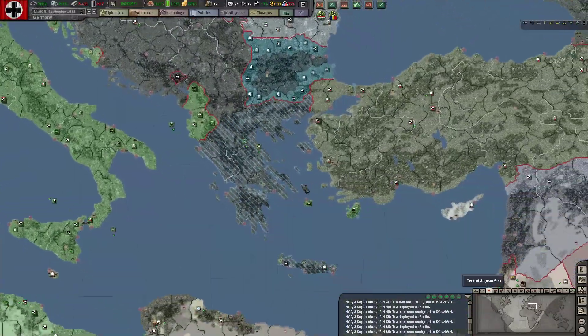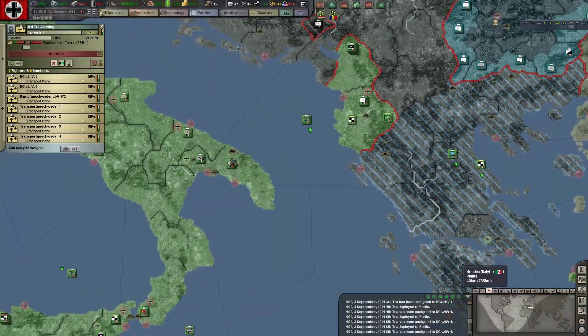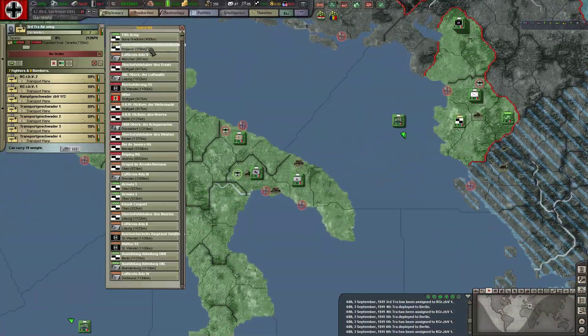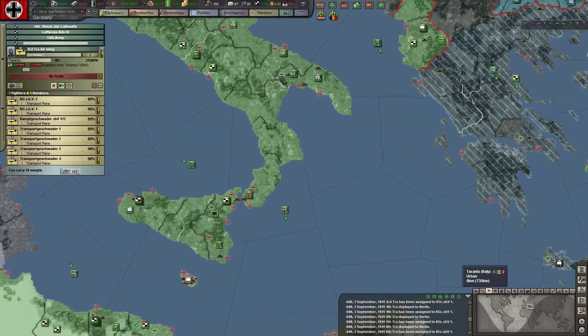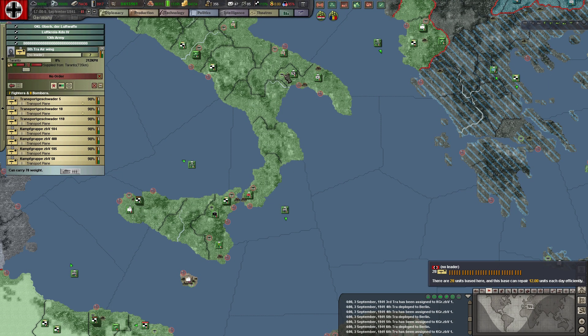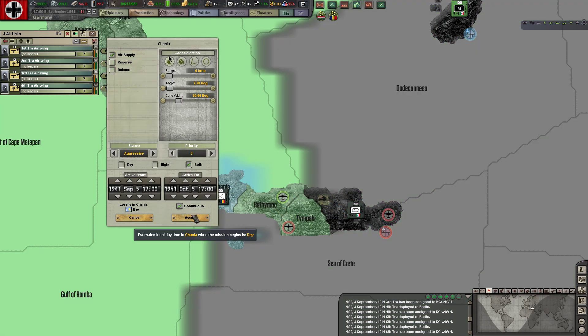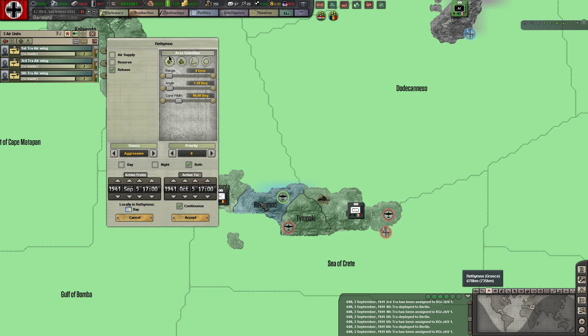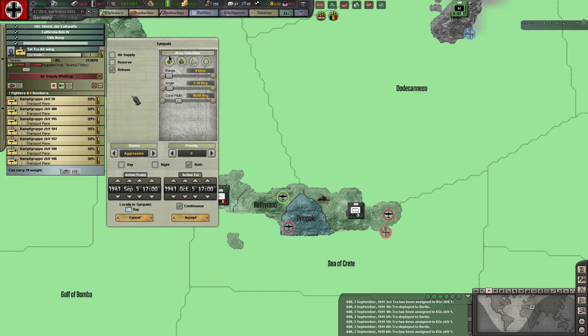Holy shit, we sunk Valiant! Okay, that's amazing. Planes arrived — yes they did. Let's actually assign them — this way they will consume fewer supplies and will be actually more efficient at their job. Why do you have no orders? Air supply — and here we do just one.